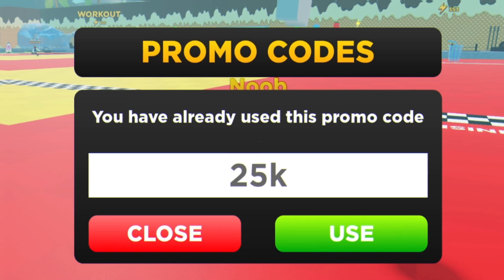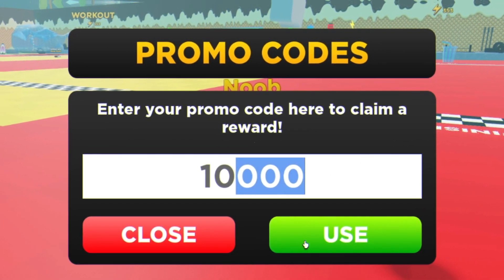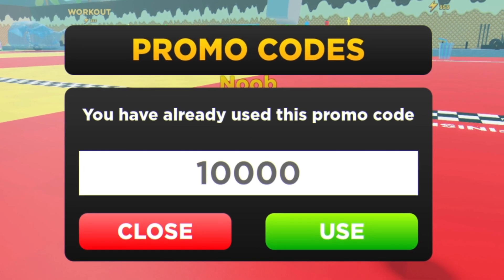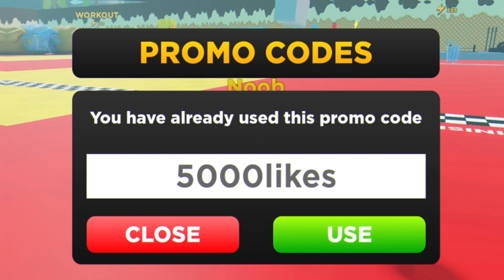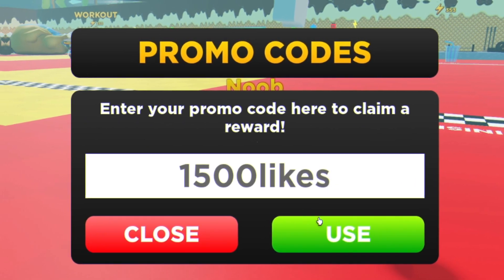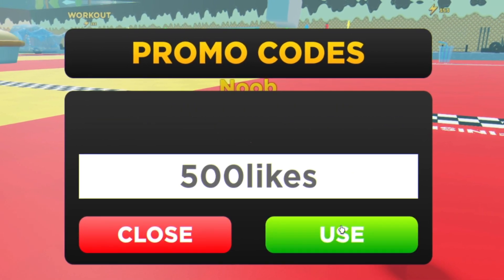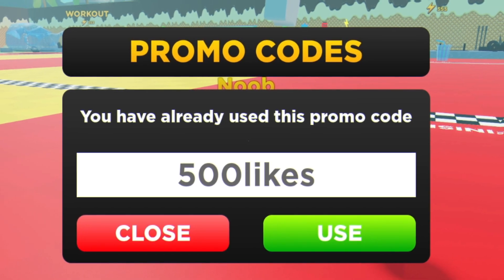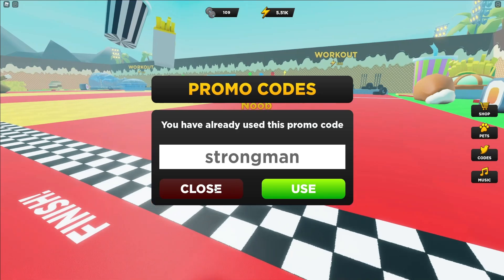The next code is 'good10000' — redeem that one over there. Then we have 'good5000likes' — make sure to use the capitals exactly as shown or the codes may not work. After that, enter 'good1500likes', then '500likes', and finally 'goodstrongman'. I've already used that last code, but that covers all the working codes in Strongman Simulator right now.